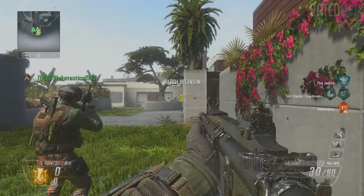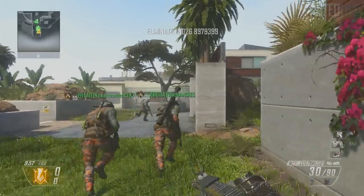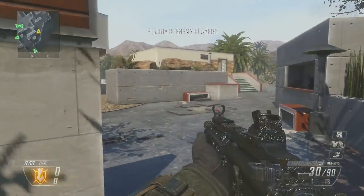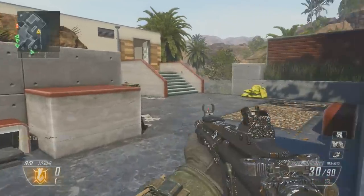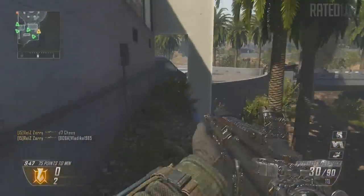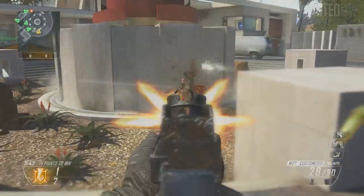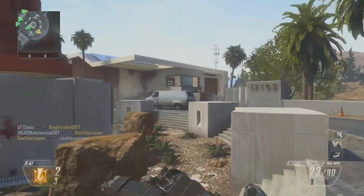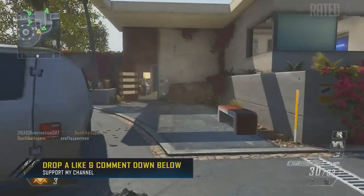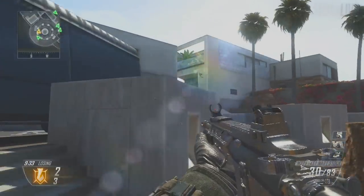5 days away from Call of Duty Advanced Warfare Day Zero Edition — I'm extremely excited, and I'm sure you guys are too. Welcome back to another video. Today I'm going over a breakdown of the Call of Duty Advanced Warfare map Atlas Gorge, also known as Pipeline from Call of Duty 4. If you're not familiar, it was a slow to medium paced map with some sniping and nice features — probably one of the most favorited maps in the series.